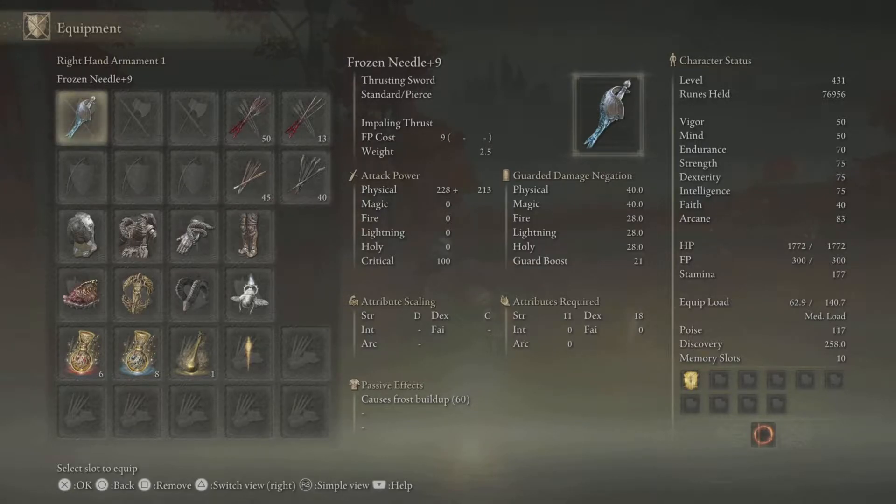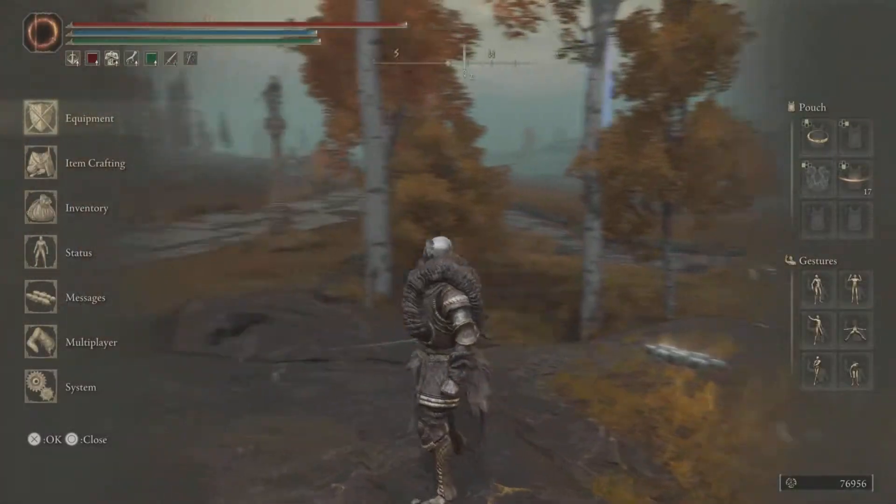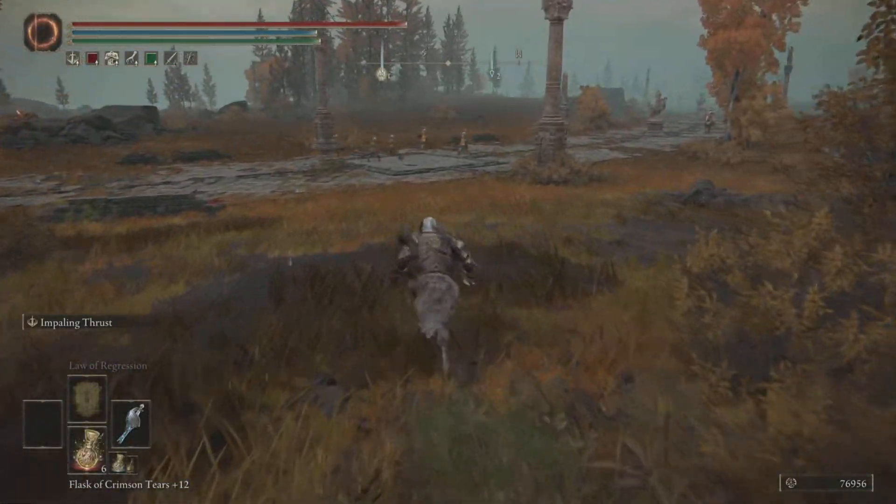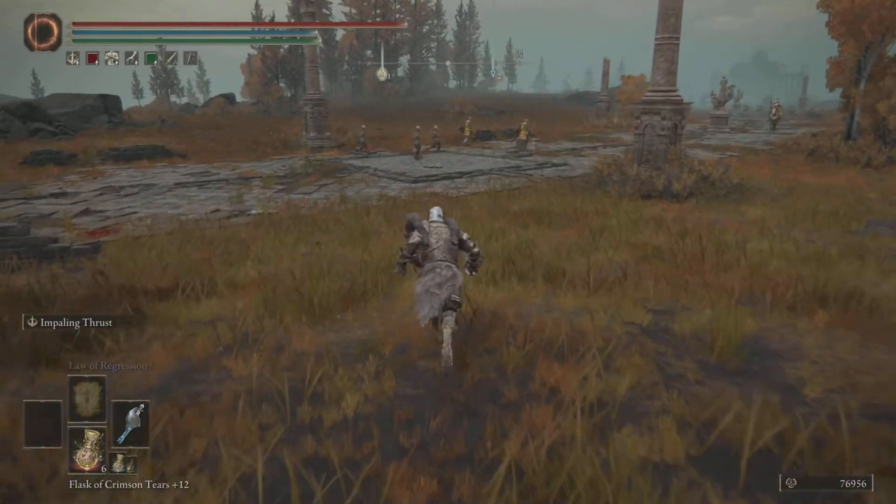It takes around three to five hits to build up frost, but when you do it is amazing damage. The base damage is also amazing, and it has a secret dodge attack that you can use.